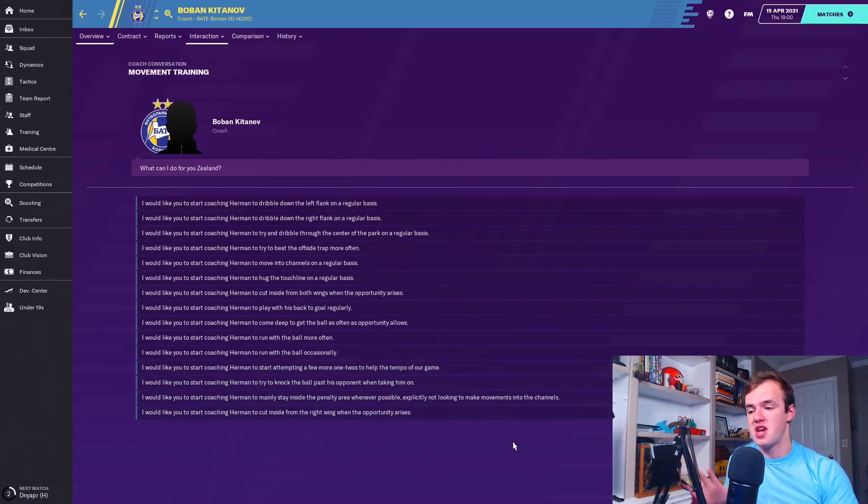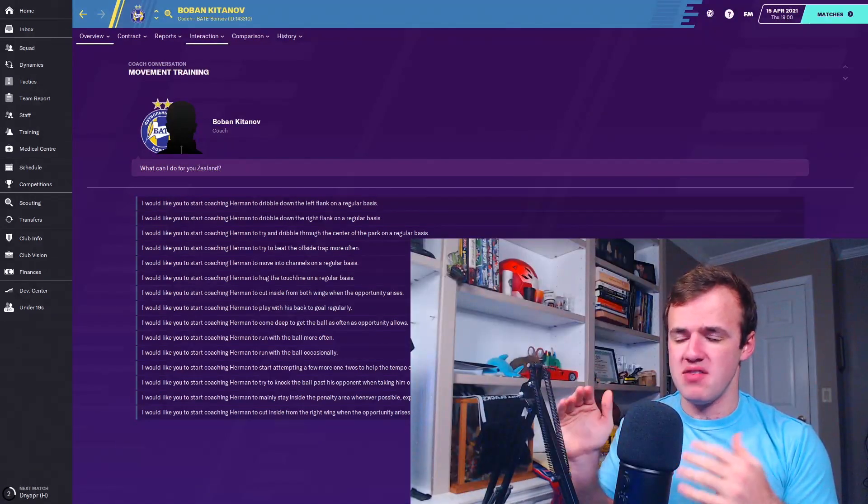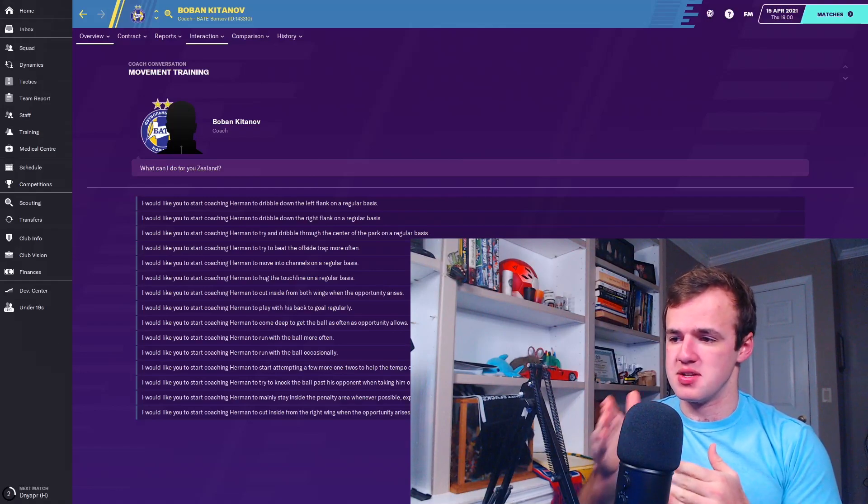Then there's 'play one-twos to help the tempo of the game.' For playing one-twos, you need somebody that's got good control of the ball — first touch and technique — then passing and technique for somebody that's good at passing, then anticipation, decision-making, off the ball, and teamwork, things that help attacking movement. You lay the ball off and then the other player passes it back to you because you're running into space.